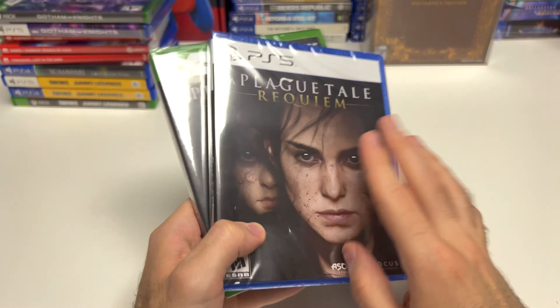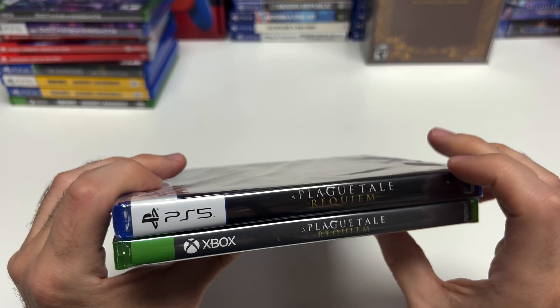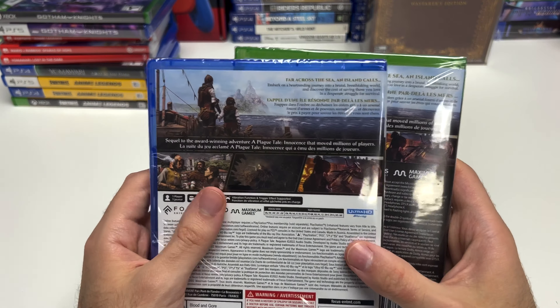On the spine, we see a black spine on the PS5 and a gray spine on the Xbox, and from the top we can tell that this is a Y-fold copy.